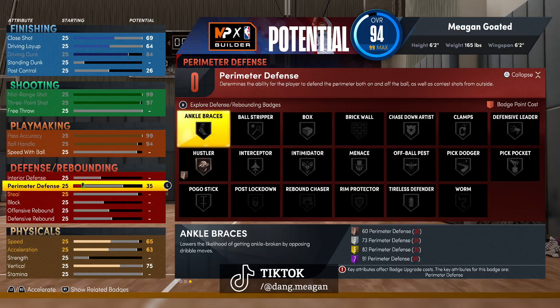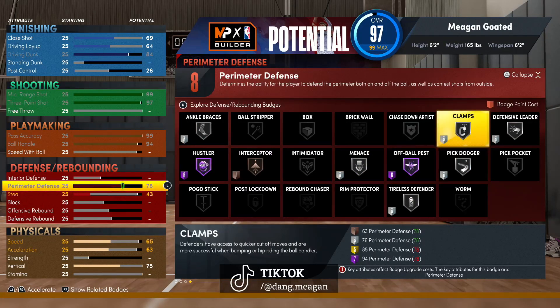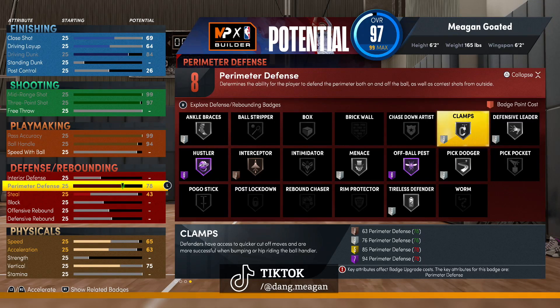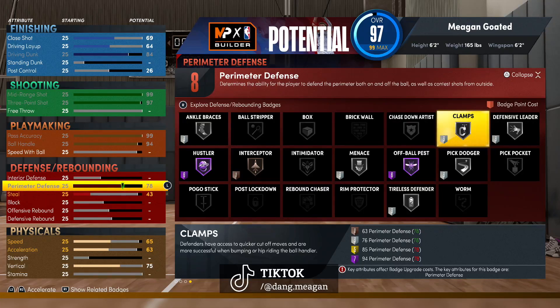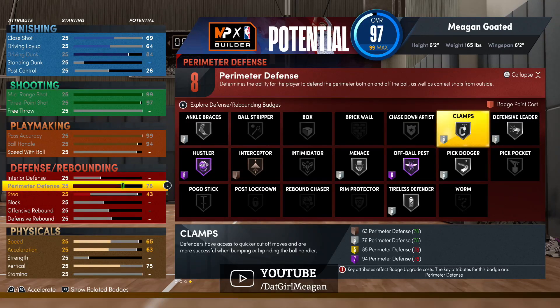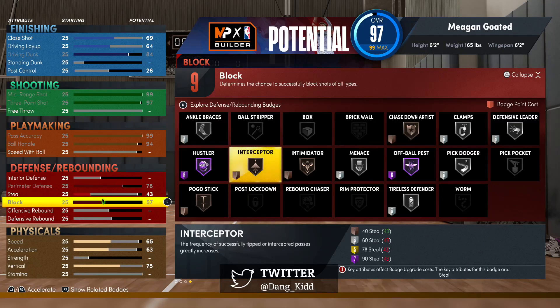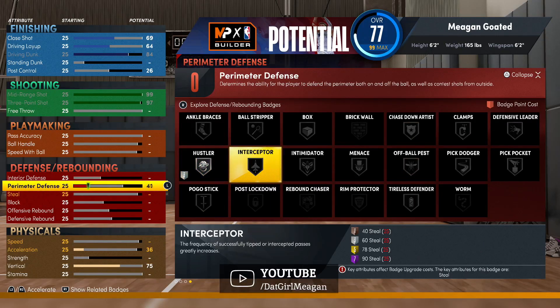For defense, the most key thing is perimeter defense. For Clamps on this build with only a 78 perimeter defense: silver requires just 76 and costs three badge upgrades; gold requires 85; Hall of Fame requires 94 and costs seven badge upgrades. Also, you have to be 6'5 or taller to get Rim Protector.